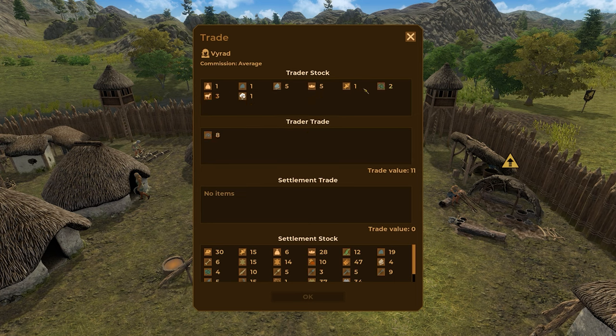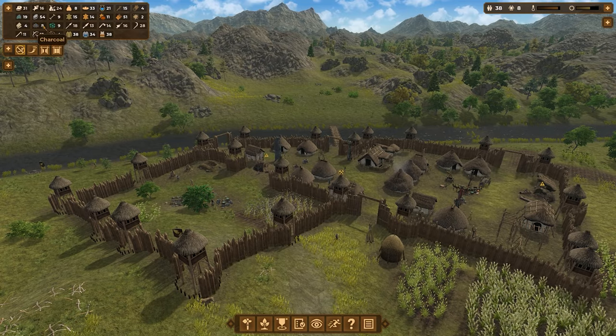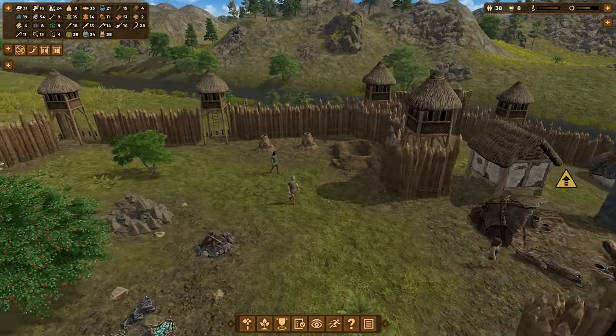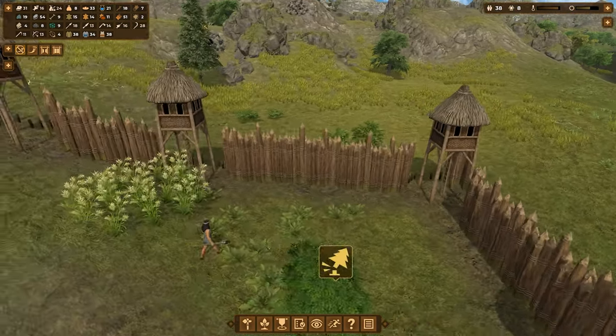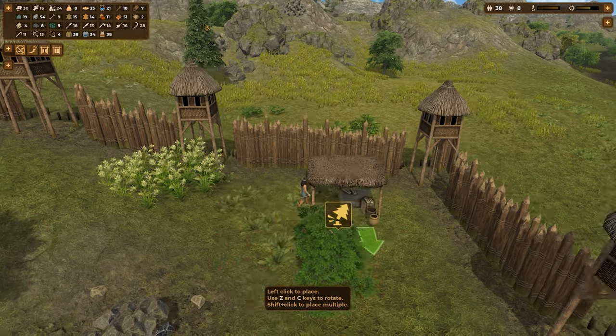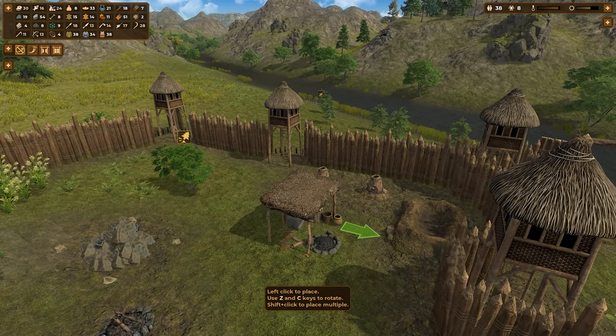The trader has charcoal — excellent! We want that copper too, and the flour and bread — give it all to me. That's 28 goods total. We got ourselves a whole bunch of charcoal — eight units. Now we can start producing copper. I need to cut down this tree and put my metalsmith as close to this area as possible.